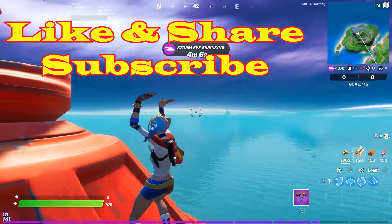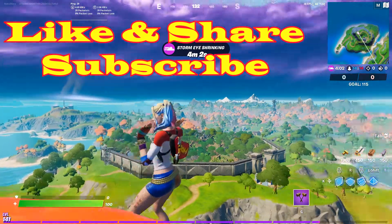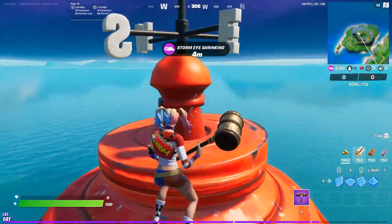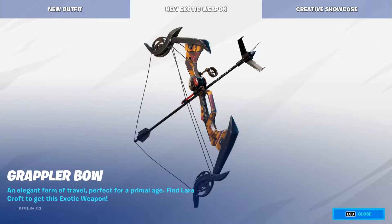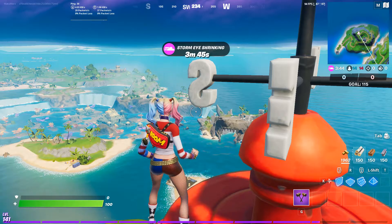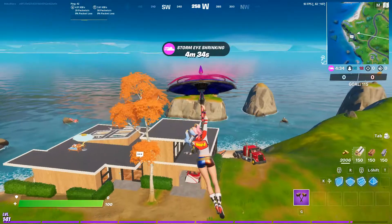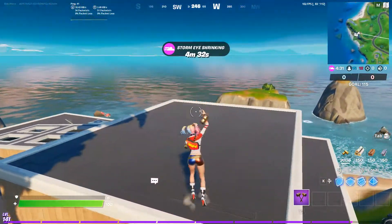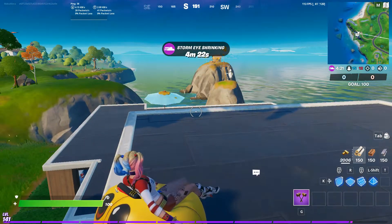You know where Loki's Lighthouse is, but did you know that in Stealthy Stronghold the Lara Croft NPC is selling a great grappler bow? Go check it out — it's really good for moving around the map and it deals 89 damage, so it's not that low. Another location: Fancy View.